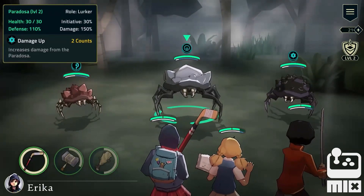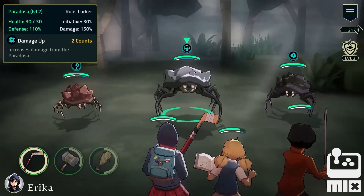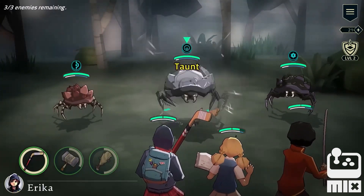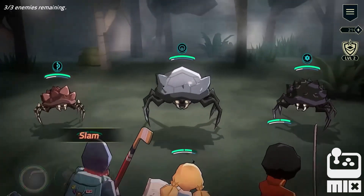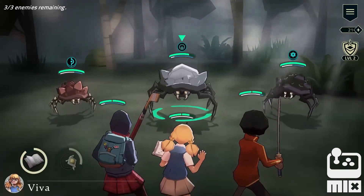The dark paradosa is a lurker. It has above average defense and damage and currently has damage up status. When Erica uses a basic attack on the defender, that ticks down its taunt effect.